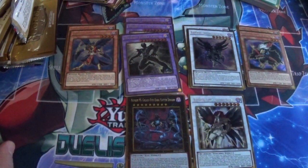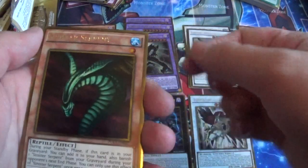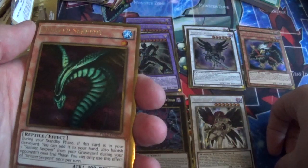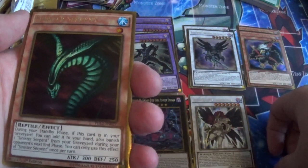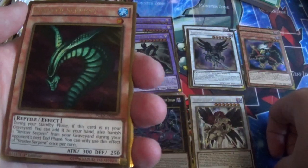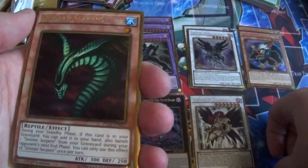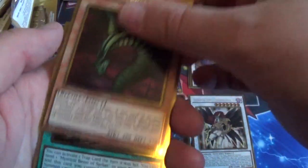Let's get into the reprints because they have new card text. Sinister Serpent: during your standby phase, if this card is in your graveyard, you can add it to your hand. Also, banish one Sinister Serpent from your graveyard during your opponent's next end phase. You can only use this effect of Sinister Serpent once per turn — so you can only use it in your own turn and then add it back during your standby phase. That's basically it.